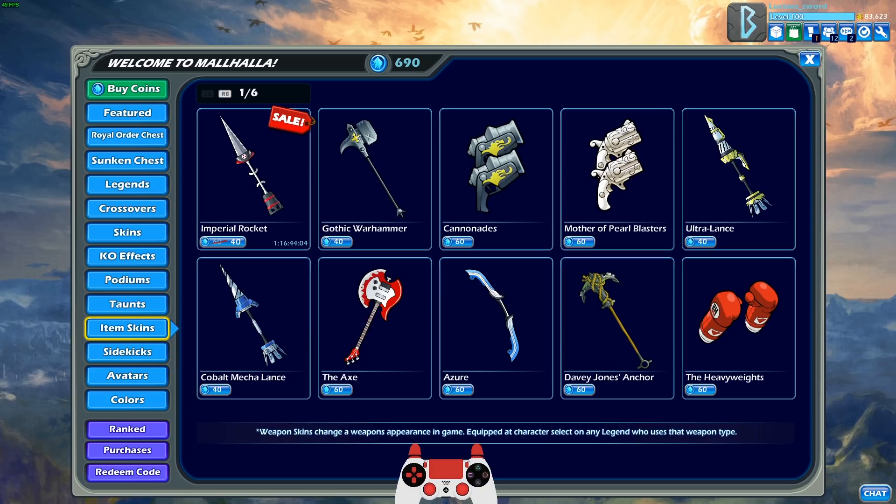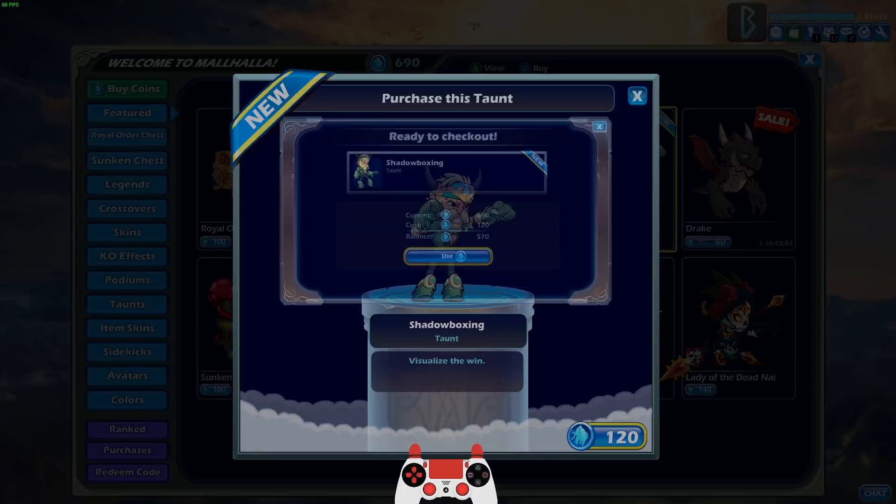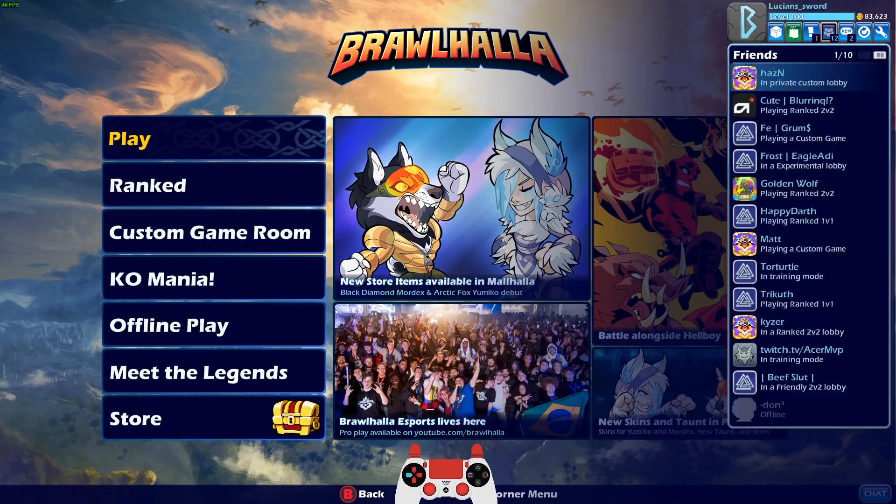And then I also think there's a new taunt. There it is — we got the shadowboxing taunt. So cool! We're gonna go ahead and get the taunt, but we're gonna save the two skins for another episode because I'm gonna be focusing on the cannon this episode. Let me equip that taunt real quick.